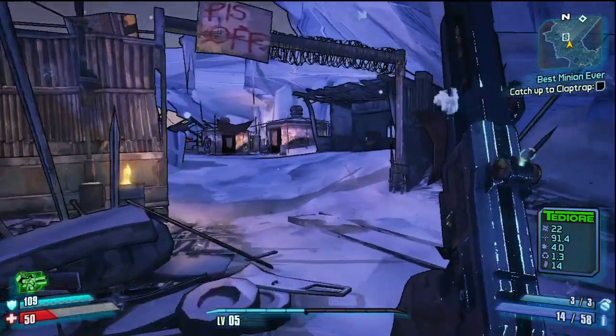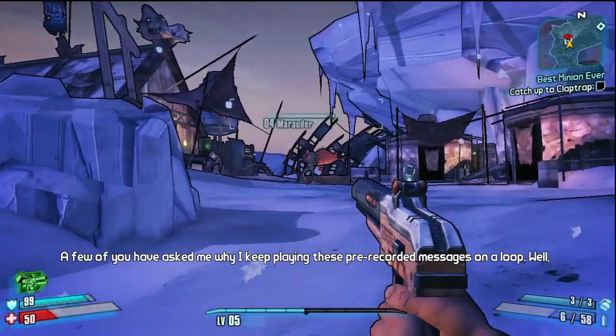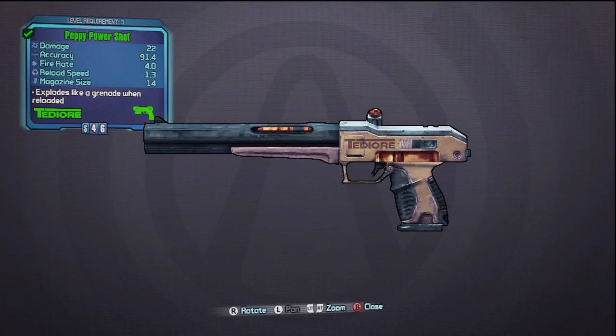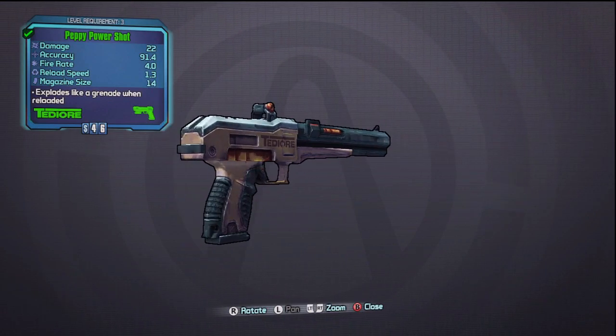The first weapon we have here is a pistol with a very unique reload capability, the Tidior Pepe Powershot. What's so special about this pistol? You can tell it has pretty average stats — a damage of 22, higher accuracy, a pretty good fire rate, and a pretty normal reload speed with a good magazine sight. What's the catch? See for yourself.